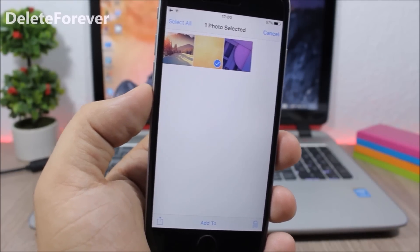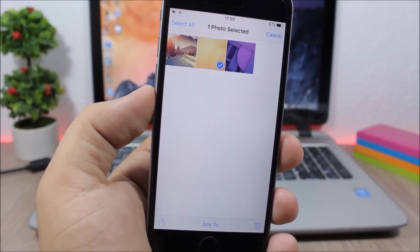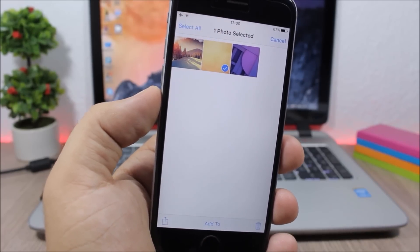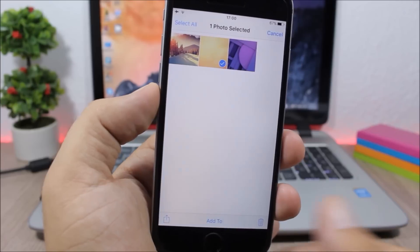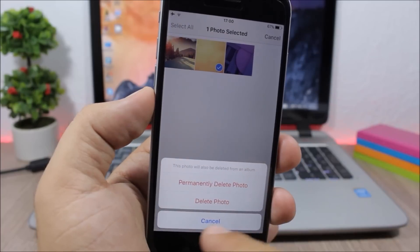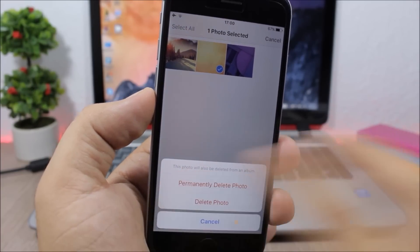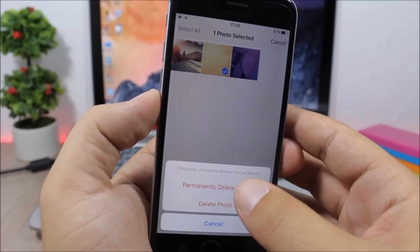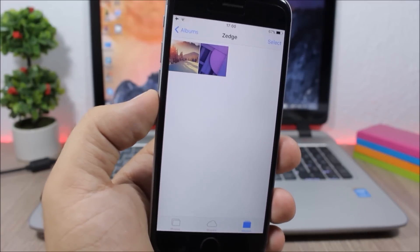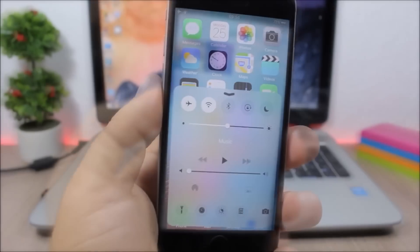Delete Forever: on iOS 9 when you delete a picture it will place it in the Recently Deleted folder and you have to go there and delete it again to completely remove it. But with this tweak, when you want to delete a picture it will ask if you want to delete it or delete it permanently. Click permanently and this picture is gone — it won't be in the Recently Deleted folder.